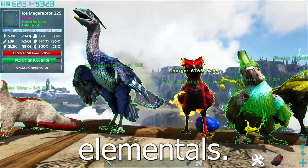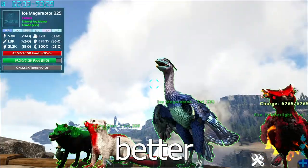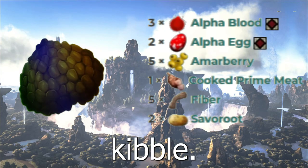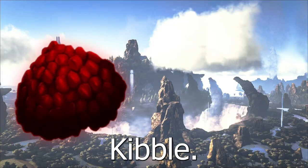Next up are the Elementals. These are much better than the Alphas, however there is no clear answer on how much better they really are. I find them a huge game changer, especially the ice elementals. They can be tamed with basic Elemental Kibble. Next is going to be the Apex — these are 10 times better and can be tamed with Apex Kibble.